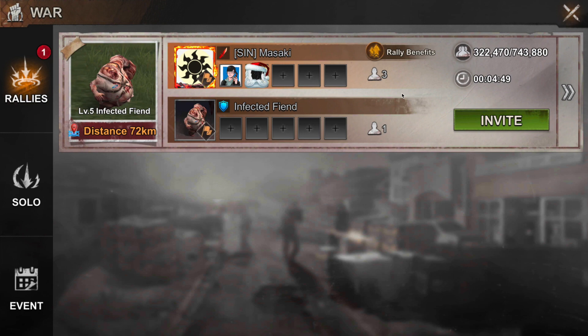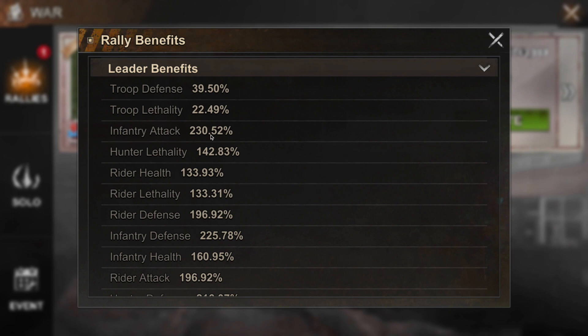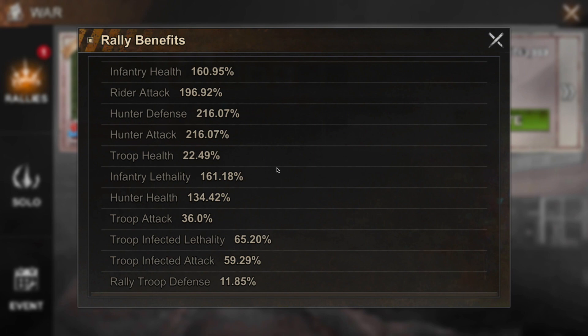People are starting to join the rally. The first thing to notice is there's something called Rally Benefits. If you click on it, you can see how many troops are in the rally and the total capacity. The leader benefits shown here are what I'm adding as the rally leader to the entire rally — everybody gets these buffs, which come from my heroes, hero gear, chief gear, and chief badges all tallied together.